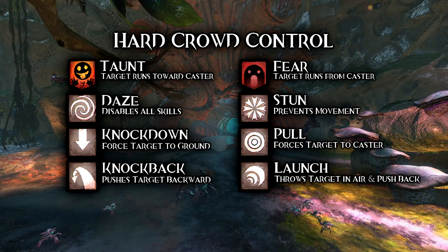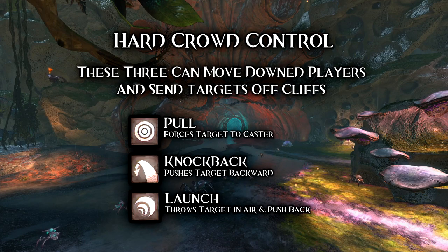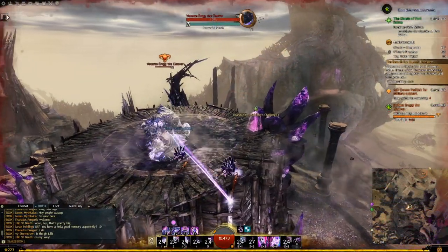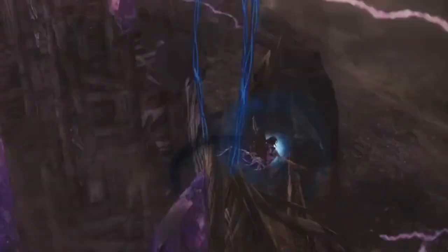Each of these effects will stop movement or forcefully move the target in some way. The last three — Pull, Knock Back, and Launch — can actually move people off a cliff, similar to how we saw a guildmate get run off a cliff from Fear in the previous video. Players that get knocked off cliffs are susceptible to fall damage, so be mindful of your positioning when fighting a player or enemy with these hard CC effects.